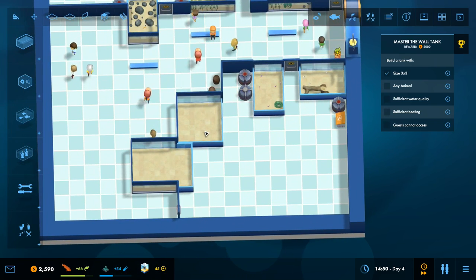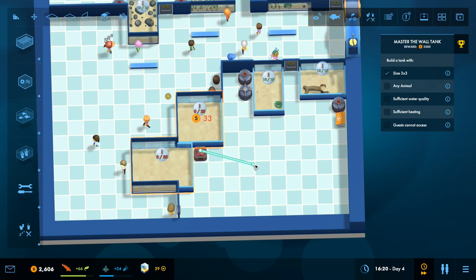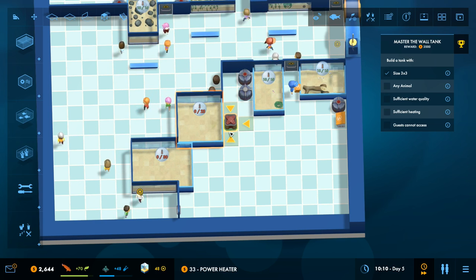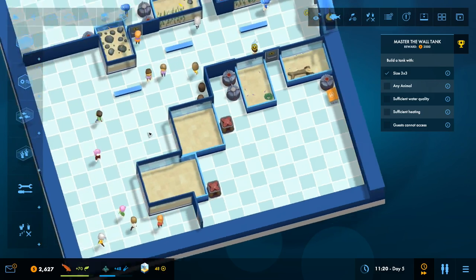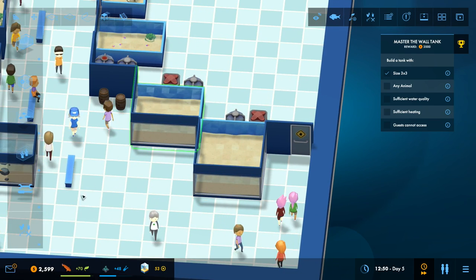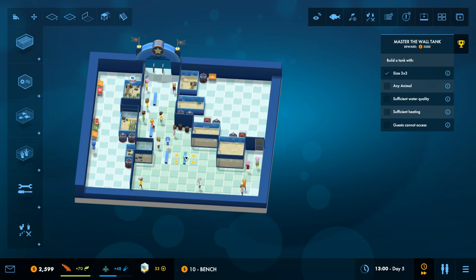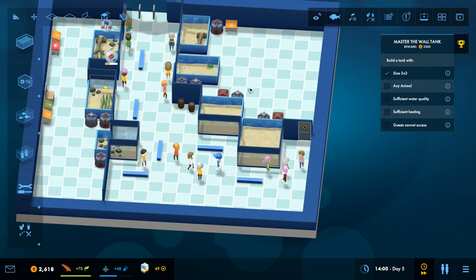We need these fish to come along so we can encourage people to go have a look. I have to choose which equipment covers which tank — that's a bit annoying. We've got research tech coming along so I can join things up easier. Our staff need access to the fish tanks so they can feed them. The eel has grown — excellent! I'll put in some benches while we're here so people can enjoy the beautiful fish.